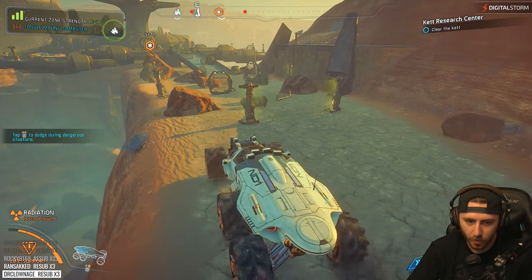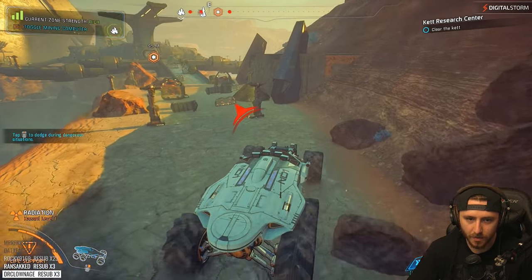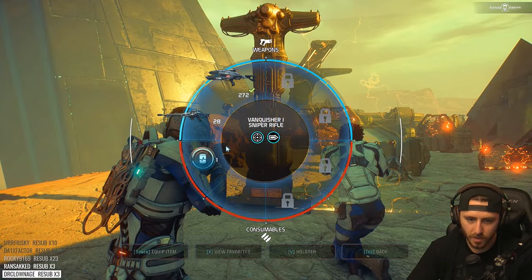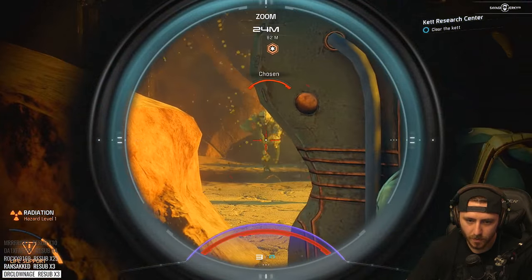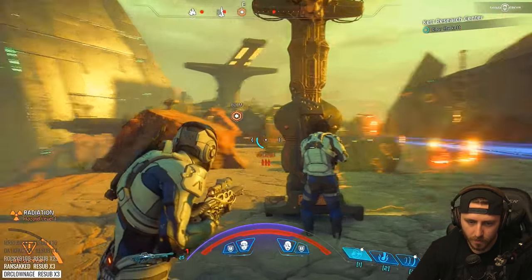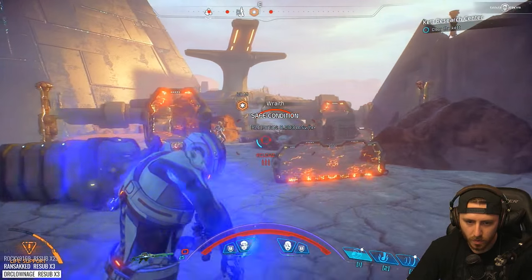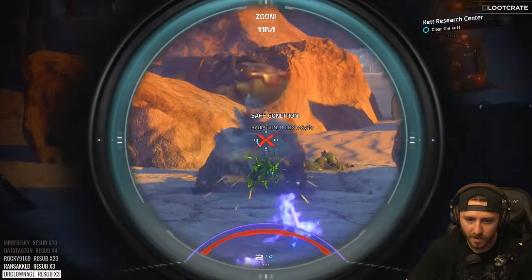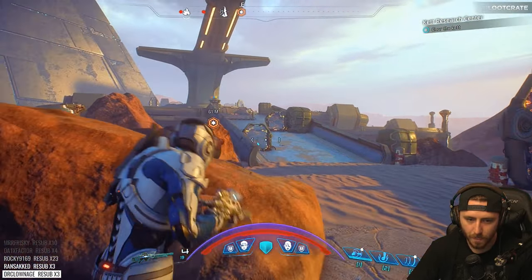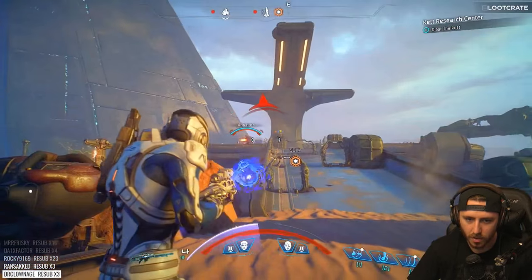There is something invisible right here — I just ran into it. It's not dead. I want a sniper for this. Safe condition here — I was sitting in the hazard zone because I'm an idiot. What is this? Deactivate their power generator.